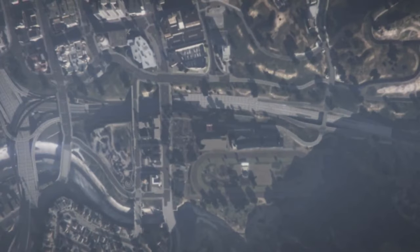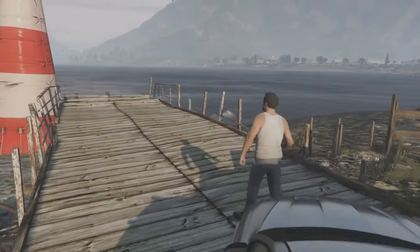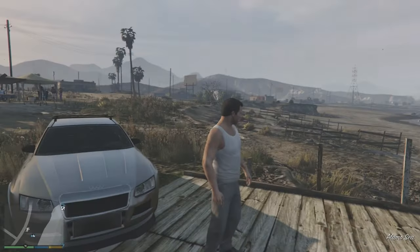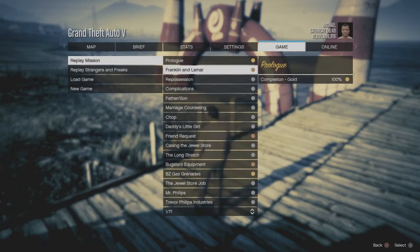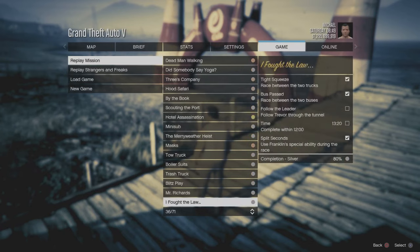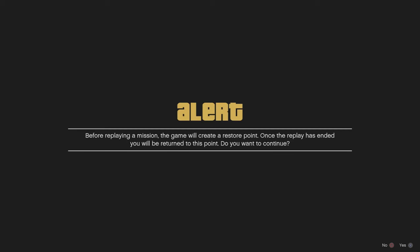Once you go back into single player, if you're not Michael, just simply swap back to Michael. And once you are Michael, you're then going to want to press start, go into game, and you're going to want to launch up the job Bury the Hatchet. You must make sure you have this mission unlocked. But once you've loaded up the mission, because you are Michael, you will notice this glitch will be easier to do — it's a bit more difficult with Trevor. Make sure you are using Michael.